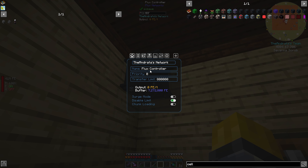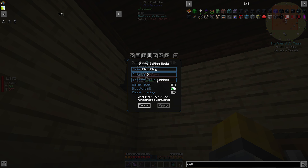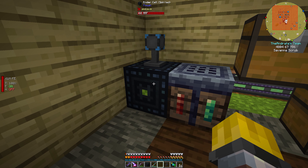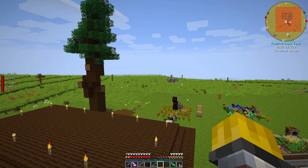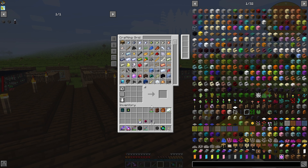This is why I like this — because we can see what is going on. You can't do that with this. Where's all my power going? Couldn't tell you. But here I can go to our network connections and I can see — okay, this is our flux plug on our induction casing, that's our battery. This is on the ender cell in our base. And that's obviously our flux controller, using 65,000 RF a tick, which is expected because it's running all of our base essentially.